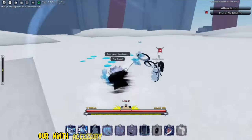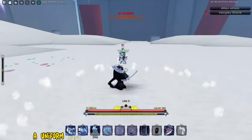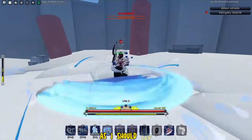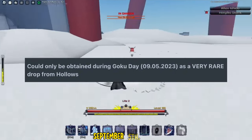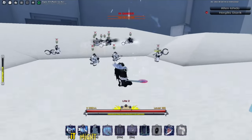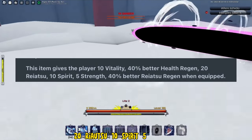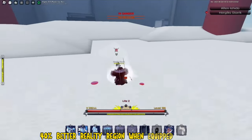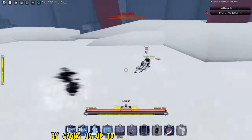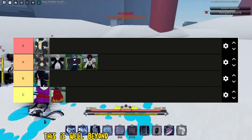Last but not least, our ninth accessory is Goku's Outfit. The description reads: 'A uniform once worn by fighters from another dimension.' This uniform can only be obtained during Goku Day — September 5th, 2023 — as a very rare drop from Hollows. Unfortunately, it's not obtainable anymore for now, but it might come back in the future. This item gives the player 10 vitality, 40% better health regen, 20 Riatsu, 10 spirit, 5 strength, and 40% better Riatsu regen. This is a very well-rounded and beautiful looking accessory that offers more than even the ancient capes. Well beyond deserving of S tier.